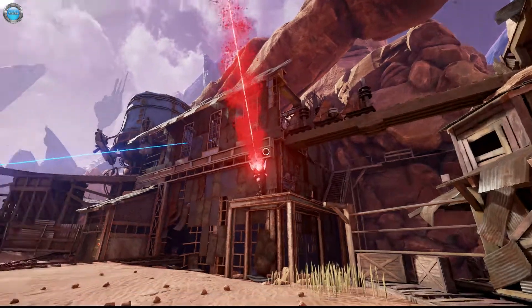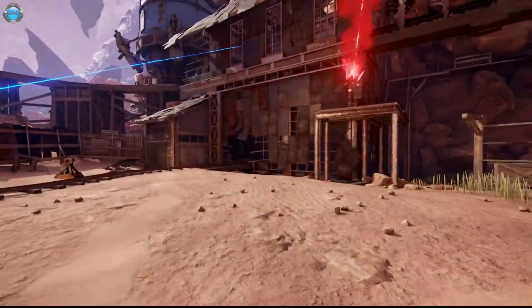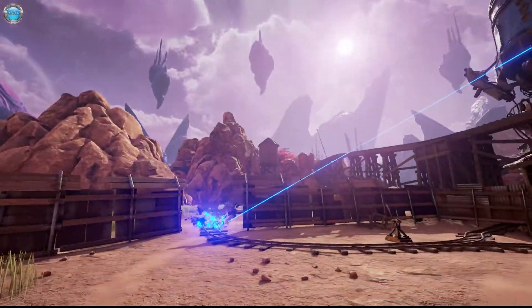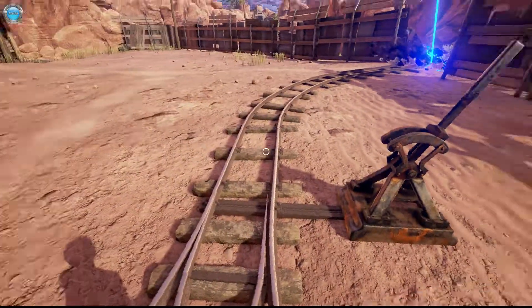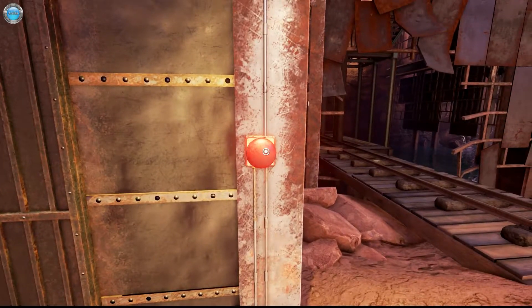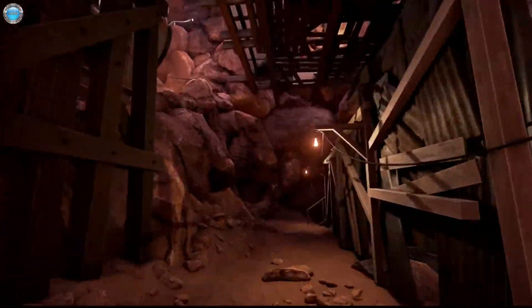Welcome back to Obduction in this amazing universe. This is Hanwe, but today I'm Dingsy and we need to turn off the red beam to be able to go through the barrier. Now we've turned on the power. As we can see, this should be working now. And yes, it is working. Finally.